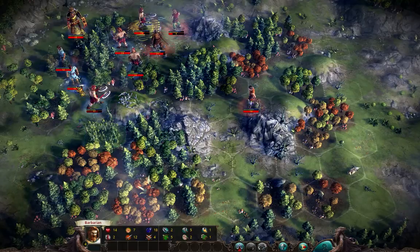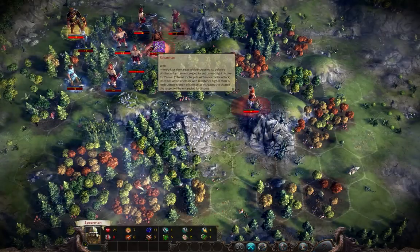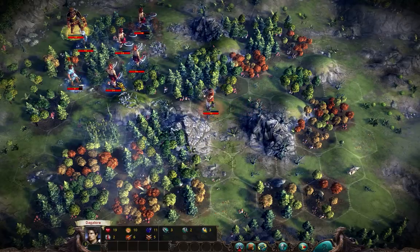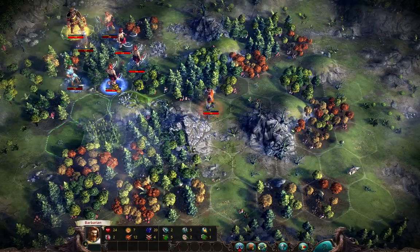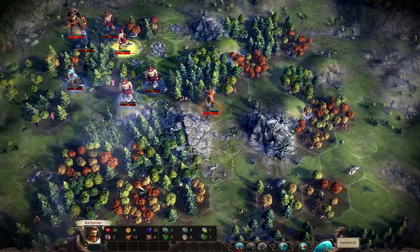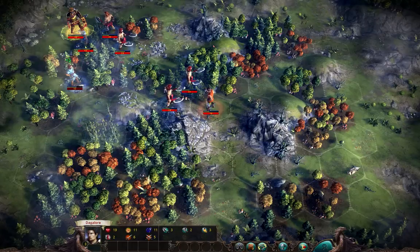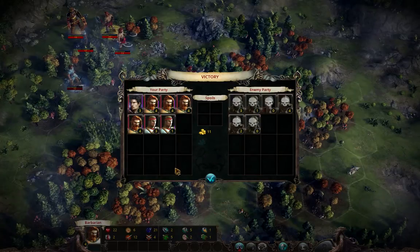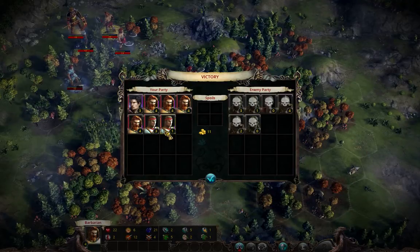And move back. Heal up to be ready for the next fight. Always try to end the fight healing as much as possible, so you are prepared for the next battle as good as you possibly can. You never know what will be the battle you will be forced to fight and you don't want to waste unnecessary turns just by waiting for units to heal up.